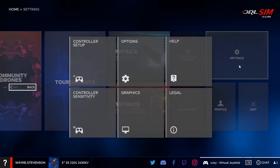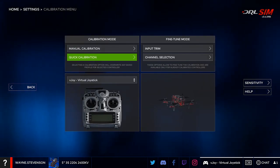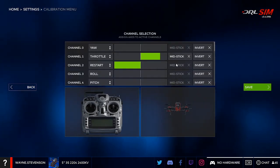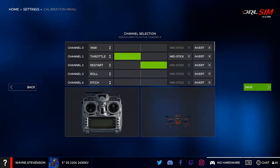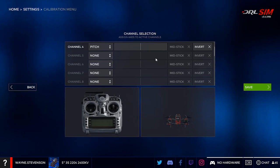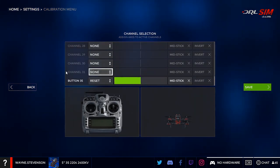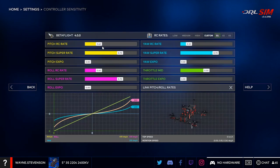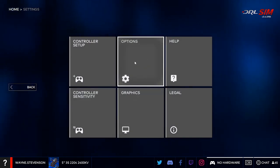Standard controller settings — this one as well allows you to set up your buttons for resets and restart of your races, which is great. There are a few simulators that still require you to hit a button on your keyboard to do that, which is kind of a pain.